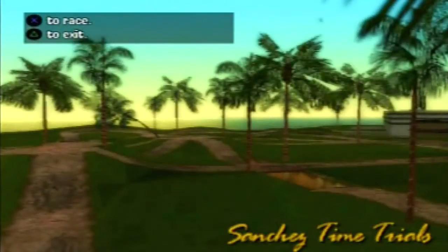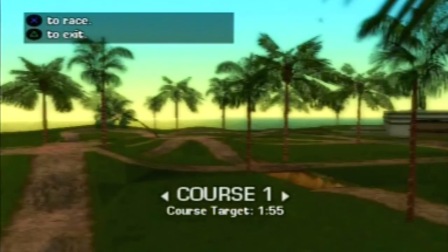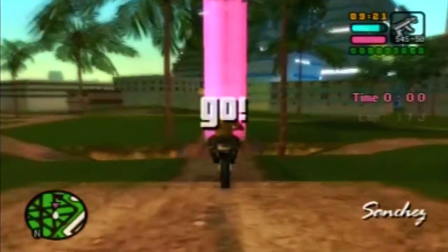Sanchez Time Trials. The Sanchez is an okay bike — not too fast and not too slow. It handles better on dirt than the other bikes, but handling can still be a little hard at times, so be careful. It is also possible to make an additional $10 every time you ramp farther than 8 meters, and it'll show you how many meters you ramped after you make a landing. Course 1: you must beat 1 minute and 55 seconds in 3 laps. Use a handbrake when needed to make sharp turns. Don't lean forward unless you're sure you have a straight path. Make sure to level your landings as well.